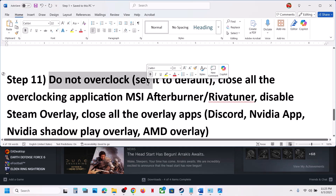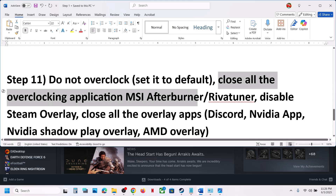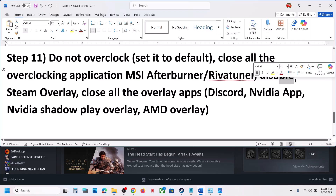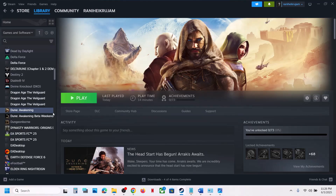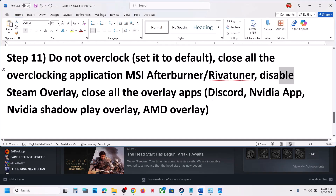The next step is to make sure you are not overclocking. If you have overclocked your computer, set it back to default and close all overclocking applications like MSI Afterburner, RivaTuner, or similar. Also, disable Steam overlay: right-click the game in Steam, go to Properties, and turn off 'Enable the Steam overlay while in-game.' If you have Discord running, go to Discord settings and turn off overlay. If you have the Nvidia app running, go to its settings and turn off the Nvidia overlay. Close all overlay applications and then launch the game.